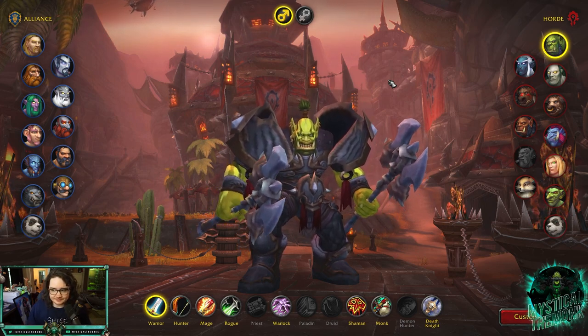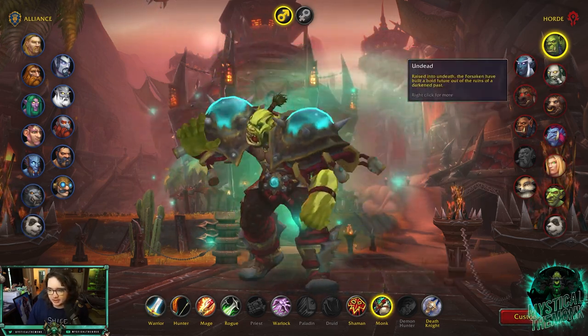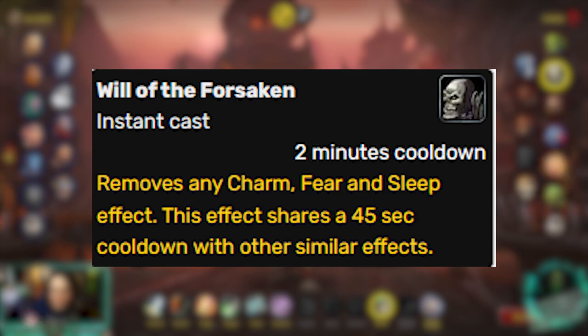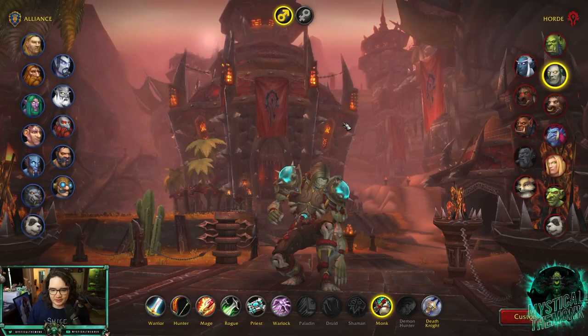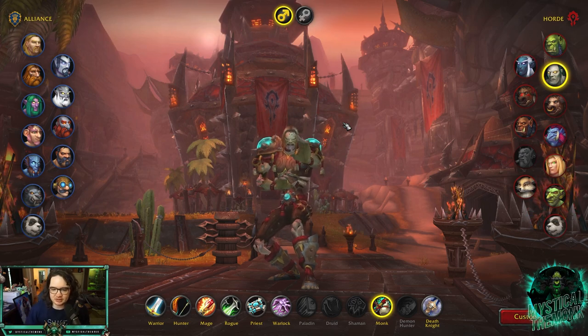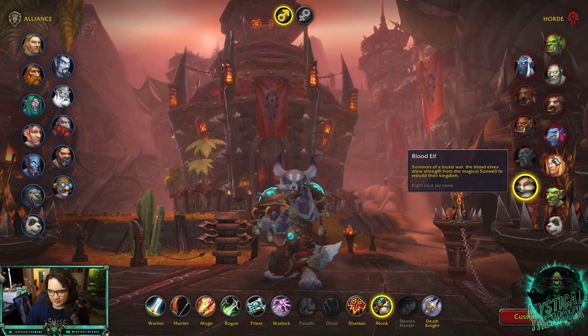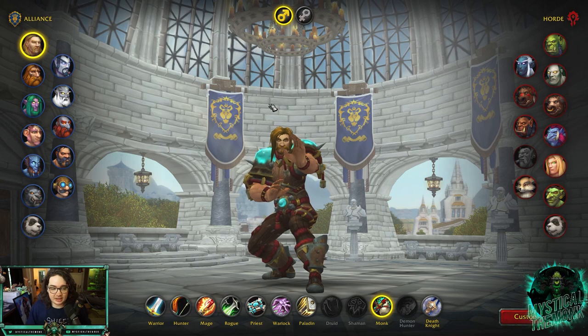If you don't want to go Orc, I don't blame you — you could go Undead. I think those are the two best races. Undead gives you Will of the Forsaken, which removes fears on you. That's great for the Holy Priest/Warlock meta. Warlocks got nerfed recently but Holy Priests are still meta, so it's really good for that. It's Orc or Undead for Horde.